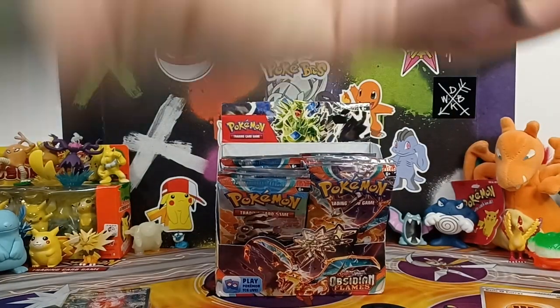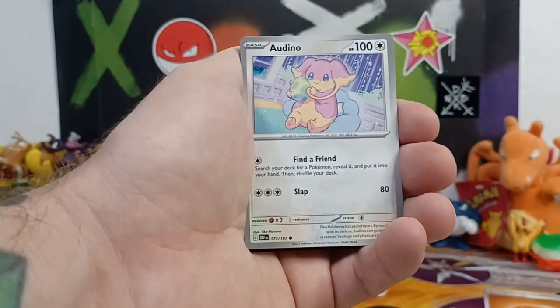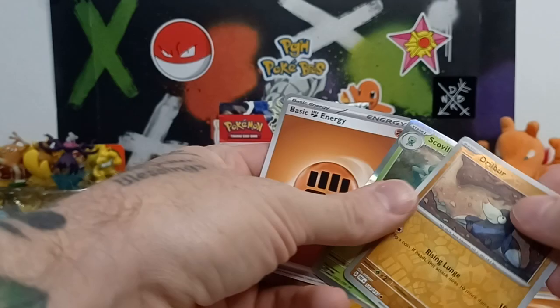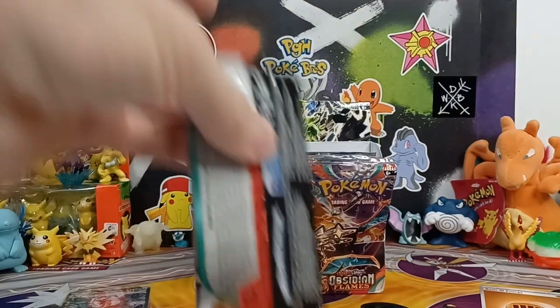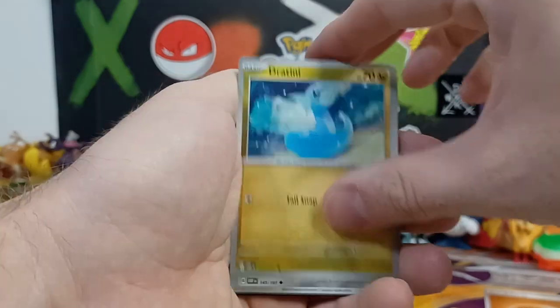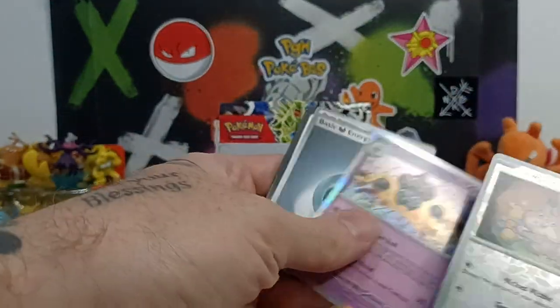Definitely four hits so far. I got this box off TCG Player trying to save a couple bucks and support some other people — just going to the same card shop all the time doesn't seem to yield better cards, so trying to buy from different places. What do we got? Drillbur. It's like Gamestop — tell them Darius how they screwed me over, sent me the wrong product. Charmeleon, Spoink, into a Claydol.